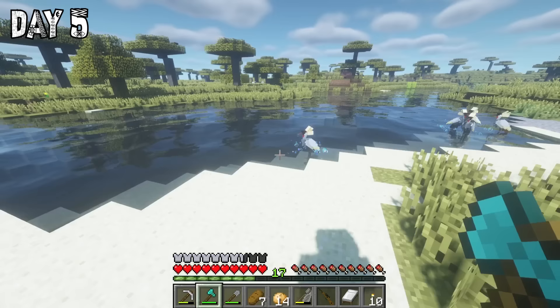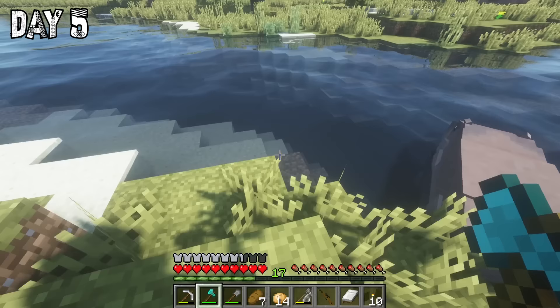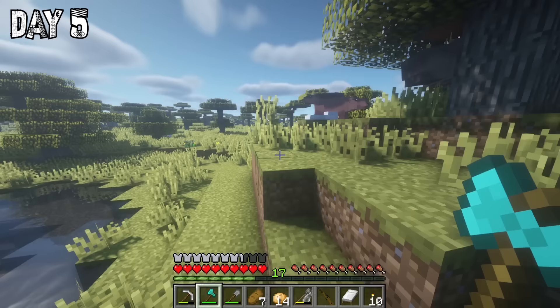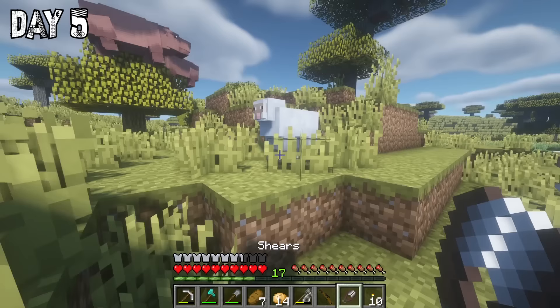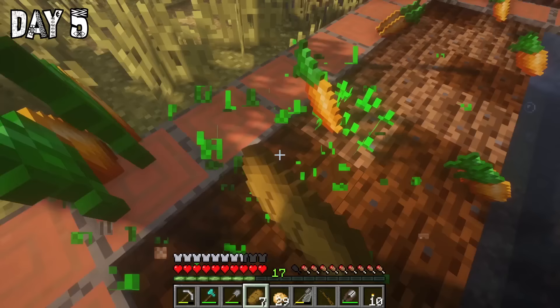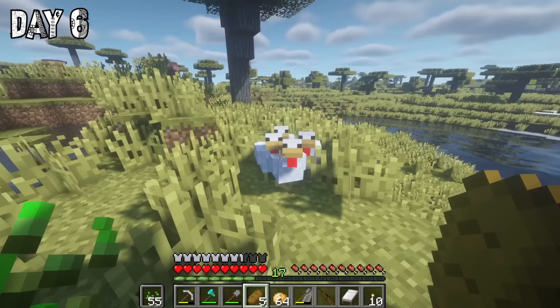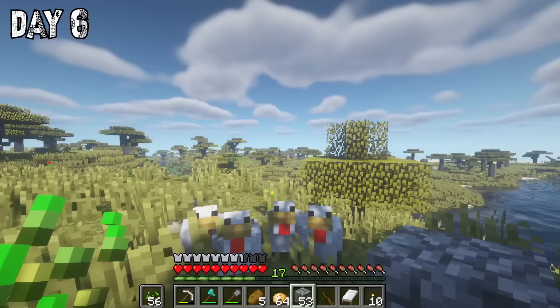On day five I spotted so many majestic animals such as hippos, giraffes, crown cranes and even a donkey. It was actually really funny to see all the African animals from the mod together with the basic squarish animals from Minecraft. I did find another village and stole everything — but shh, don't tell anyone.